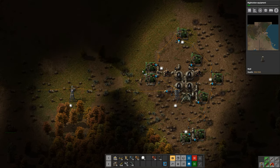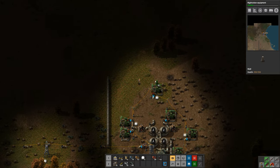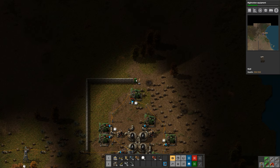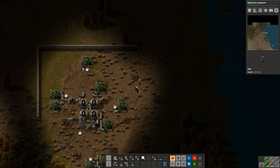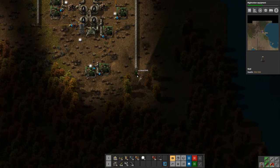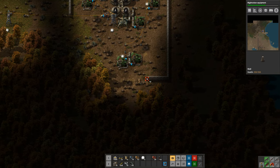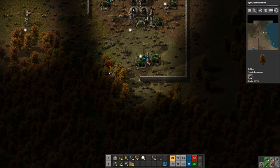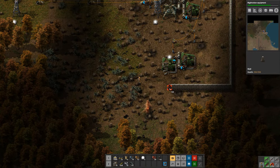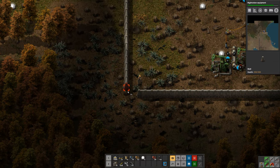Now I'm going to wall this in up here. I haven't walled in the main part of the base yet because it's still expanding, but this little oil outpost is never going to get any bigger than it is right now, so I don't mind walling it in. The biters will destroy walls - they're not indestructible - but the point is just to slow the biters down so that we can destroy them with other means.